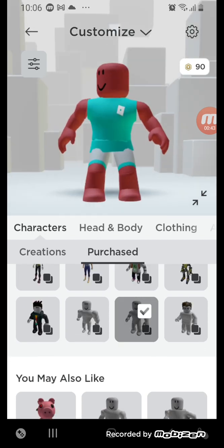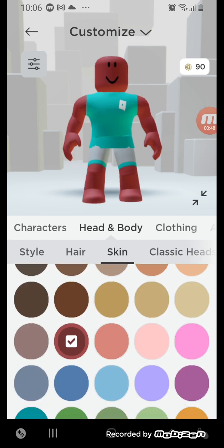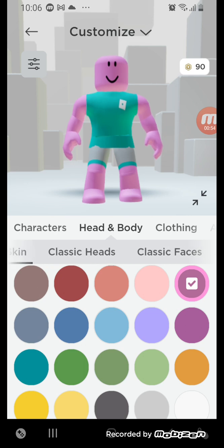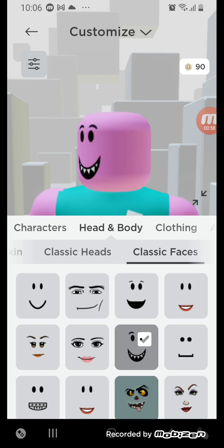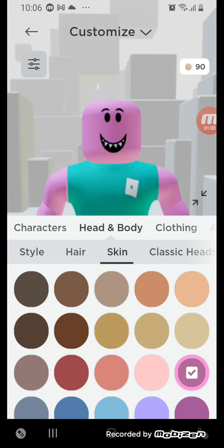How do you think that turned out? So first I need to set the skin color to pink and colorblind. This just works for some reason — that works. Now I just need some Mummy Long Legs hair.